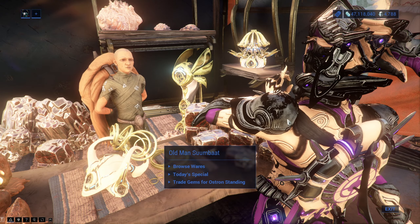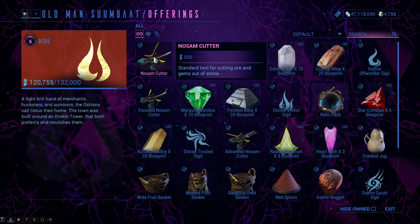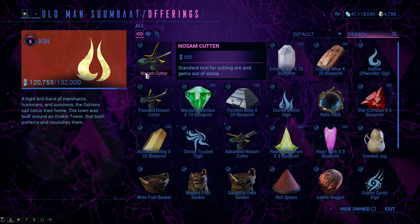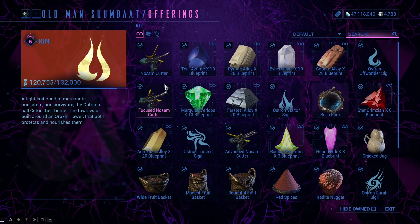The other type of drills are No-Sum Cutters, which you can get from Old Man Sumbat at Cetus. You can buy the first one for 500 standing at rank 0 with the Ostrons, which is very cheap, but if you really want to progress fast, skip this one for now and stick with the Sunpoint Drill.